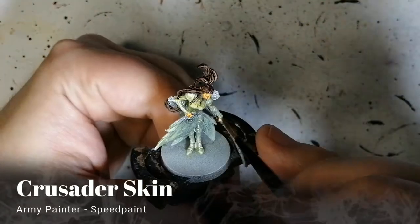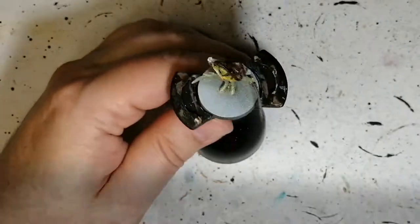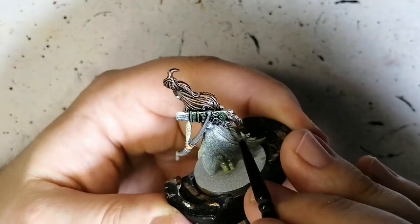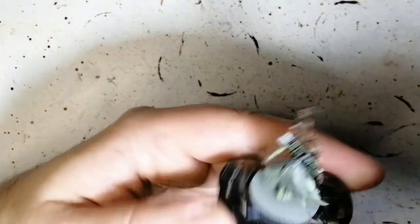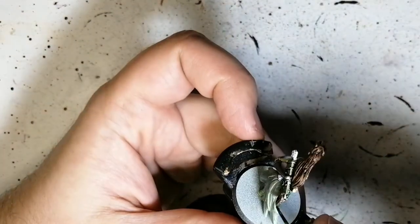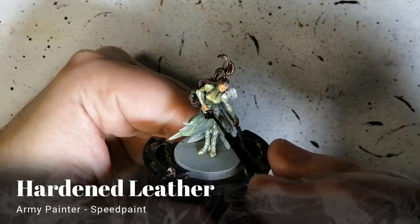Crusader skin — even though I said this is my least favorite speed paint, I used it on her skin because she has very pale skin, and with that elvish flesh underneath, it actually came out pretty nice. Camo cloak is our next speed paint, and we're going to be doing this on her quiver as well as on her dagger sheath. I'm a little surprised how dark this one is — I was sure it was going to look more like the malignant green. I find it a little dark for camo.